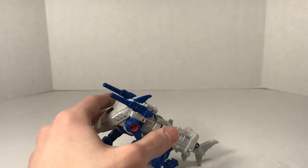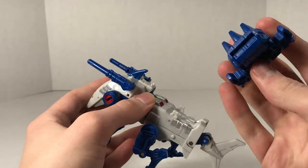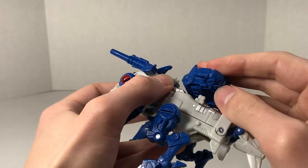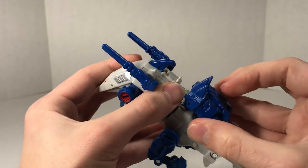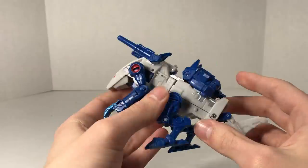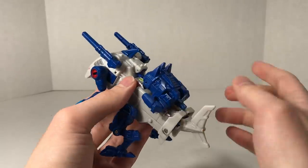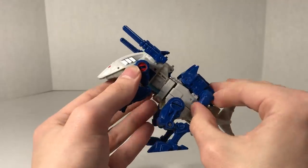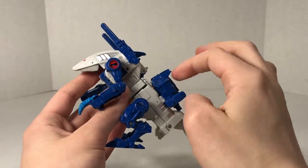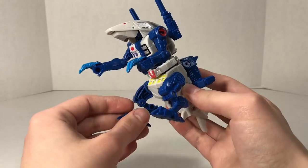You can attach the Prime Armor on by using these slots and these tabs right there, and it just sits there. I actually don't mind the Prime Armor being on his back - it just gives him extra shark spikes. It looks a little cleaner with it off, but I don't think it negatively detracts from the look at all - kind of like how it works on Swoop.